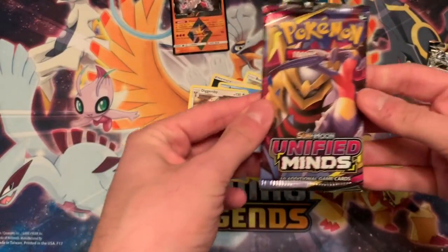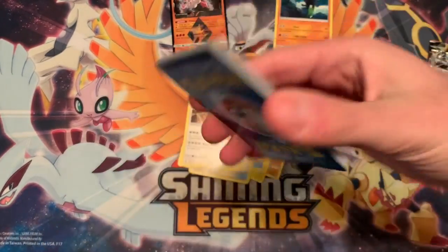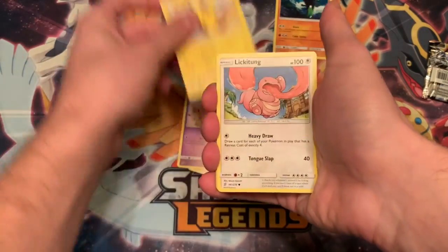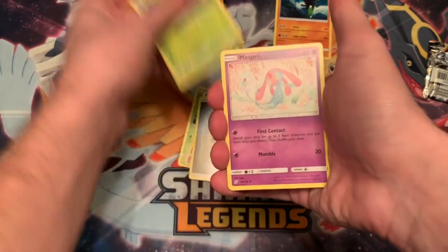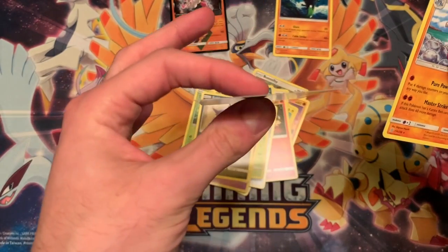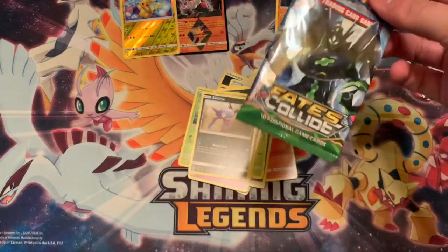Oh snap - these are super new! This came out like a month ago. I could have learned that you wiggle these to open them - it's so much easier. One, two, three, four... do you see the loose card in there? I'm not showing you yet. Pikachu, Lickitung, Purloin, Magmar, another energy... please don't just be the reverse Pikachu. Oh, it's not the reverse - wait, what? Oh, you could just see the glitter off the top and it's just a Medicham. Next pack coming up.